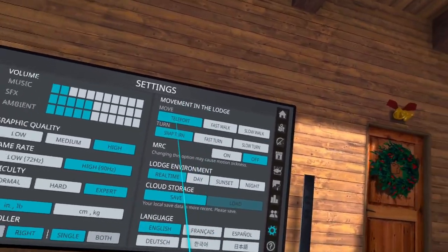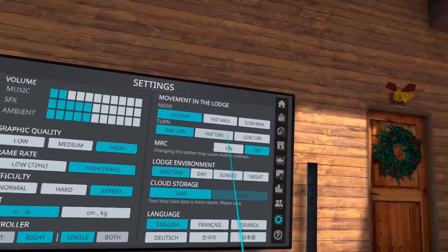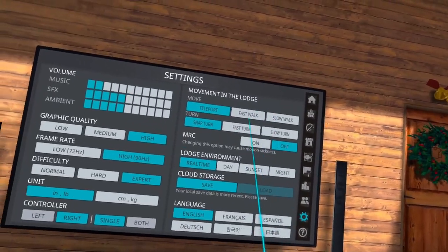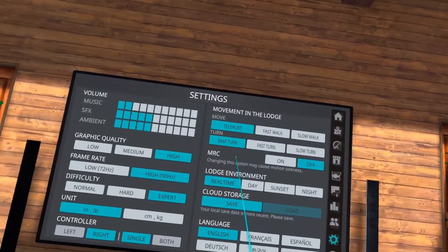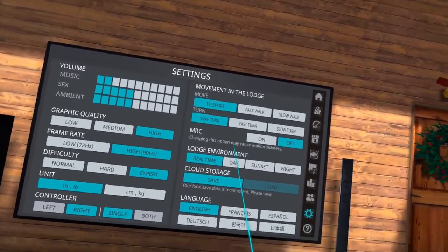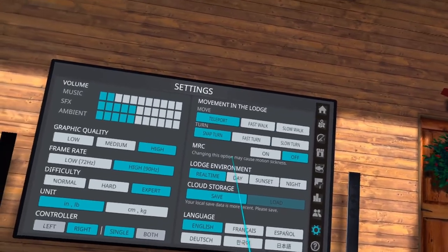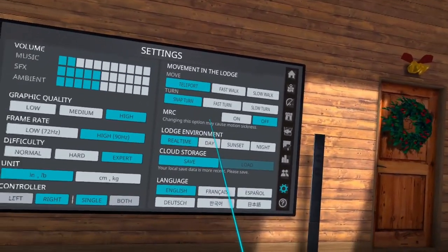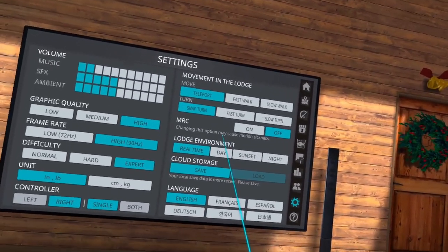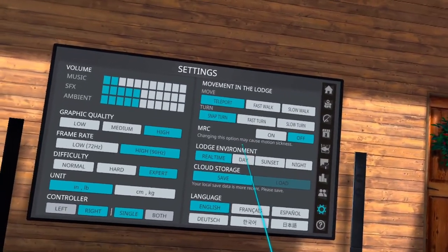For movement in the lodge, I highly recommend using teleport and snap to turn. Walking and turning can cause motion sickness, so I don't recommend changing any of that. MRC — Mixed Reality Content — is where, if you have a newer iPhone, you can turn on MRC and stand against a green screen, or with newer iPhones it works without a green screen, and you can actually record yourself in the game while playing.